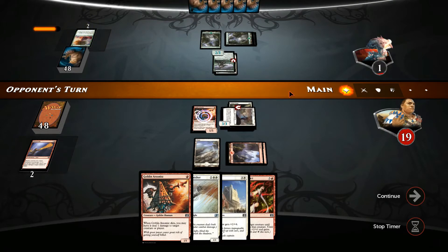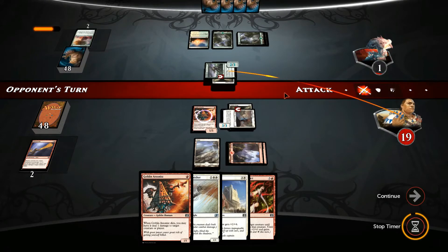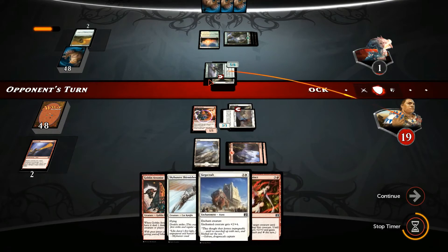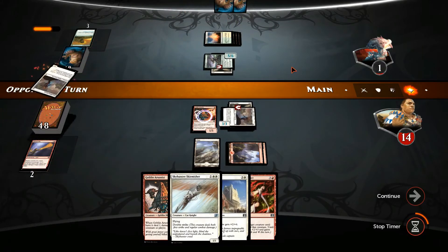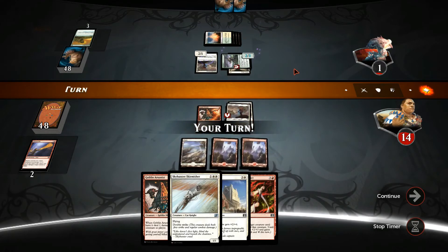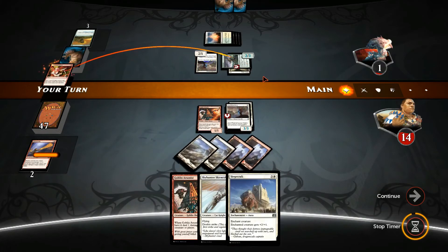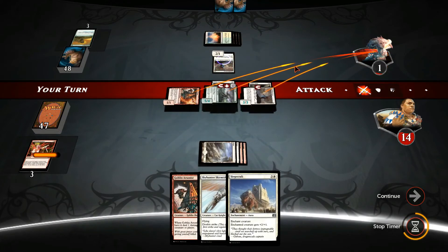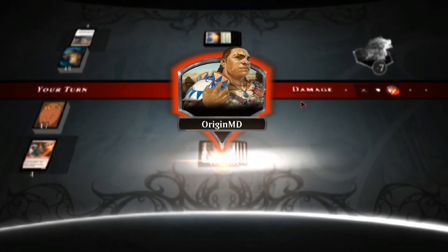It looks like this is already game. We got some really decent hands. Primal Bellow is going to deal some good damage to us - if it had been used on the Skyhunter Skirmisher this would have been devastating, but in our case we were more lucky. We even got a Plains, so might as well rub it in - untap the Sunblade Elf and attack for lethal. Good game, thank you very much for the games, and I wish him the best of luck in the rest of the tournament.